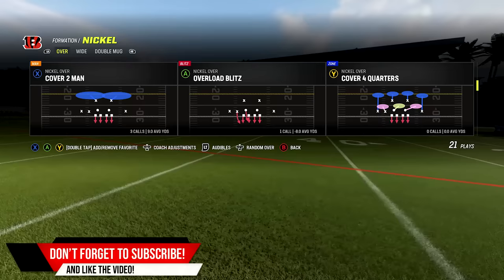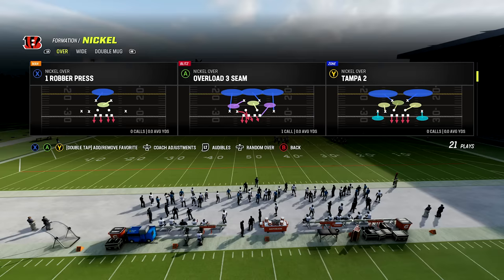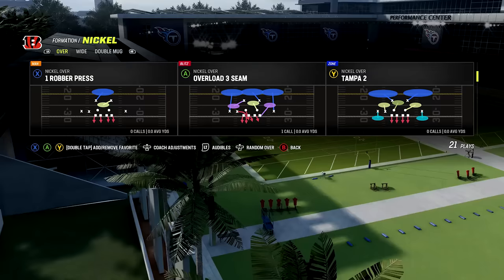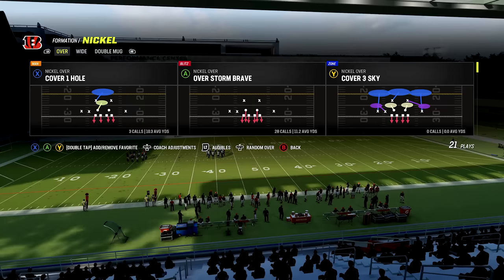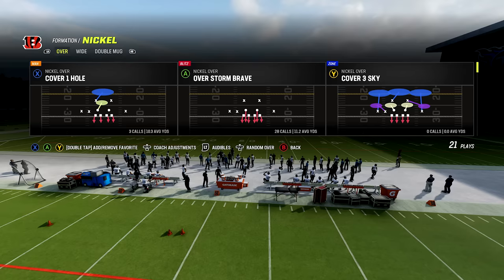Now let's talk about basic coverages. Cover two man (or two man under) is probably the safest coverage — everybody is manned up and accounted for, with two deep safeties over the top to prevent big touchdown plays. Cover one has everybody manned up with one deep blue zone over the middle and a yellow shallow zone that can be sneaky and help you get interceptions. Tampa two or cover two is another safe zone coverage — the idea is to make them find the holes in the defense and dink and dunk down the field. Cover three has multiple versions and protects against deep passes, keeping everything in front of you and forcing your opponent to potentially make mistakes.